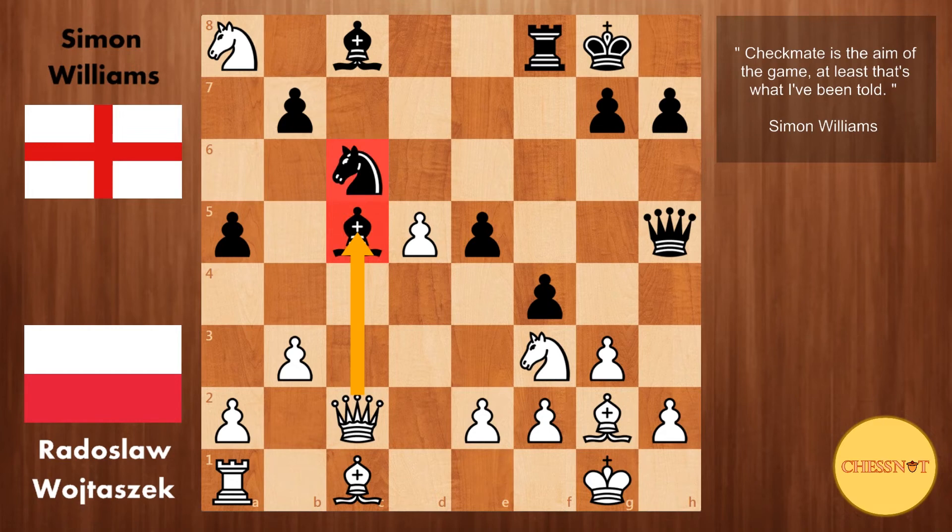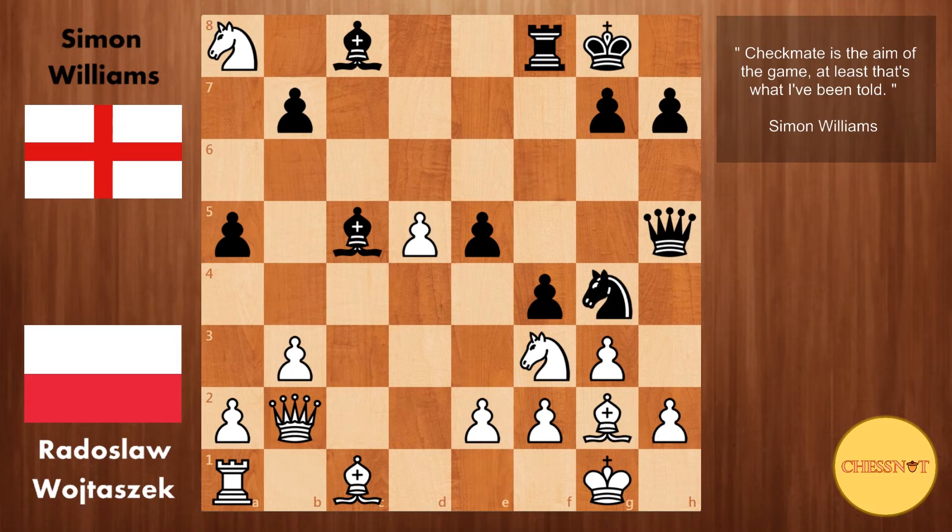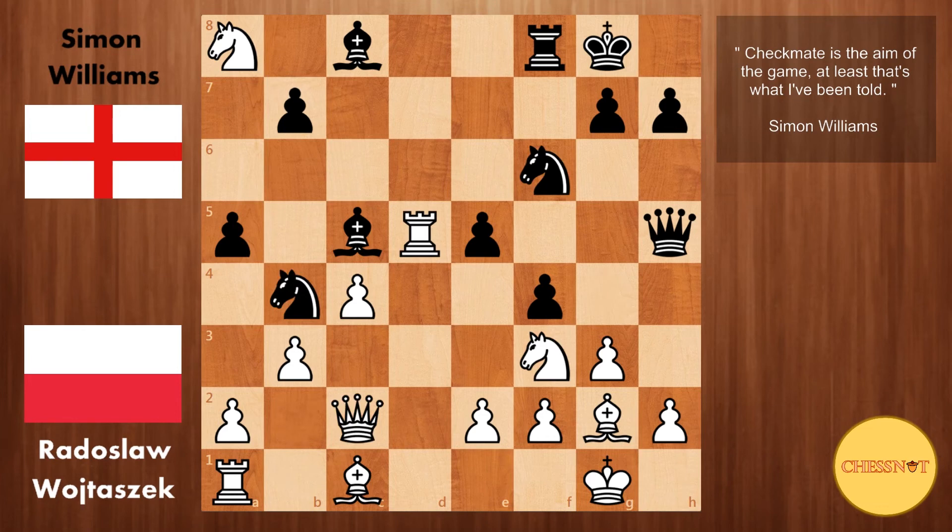The idea is that if knight takes, then pawn takes opens up an attack on the bishop. Also the knight is under fire, so this is good for white. But Simon plays knight to b4, attacking both the rook and the queen. Wojtaszek plays rook takes e5 — if instead he moves his queen, for example queen b2, that would be great for black after knight takes rook, pawn takes rook, knight to g4, and e4 coming. A very difficult position for white.